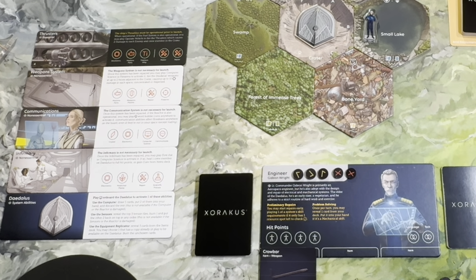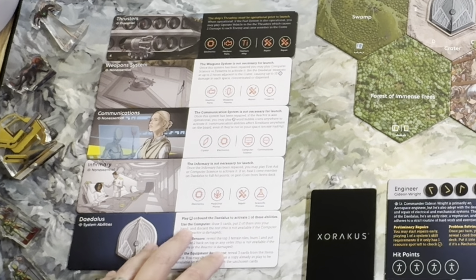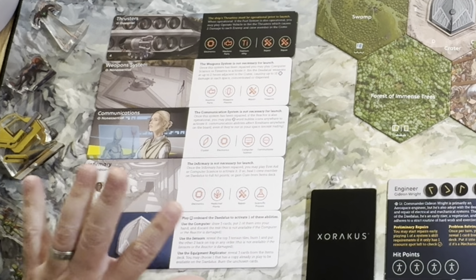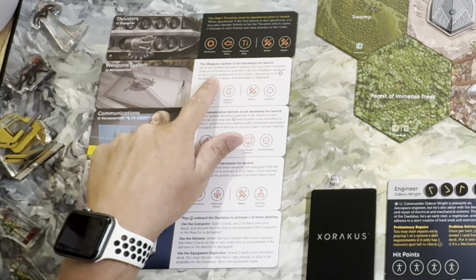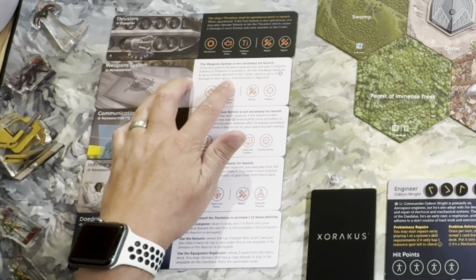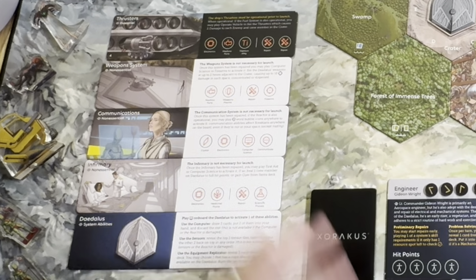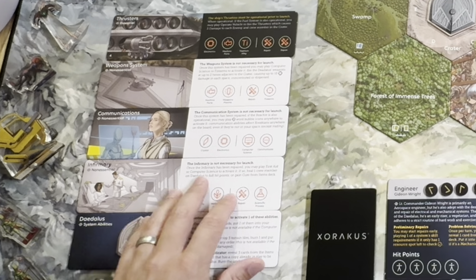You only ever have to fix the essential systems — the non-essential systems give you a bonus when completed but aren't required. Looking closer at the systems boards, there's always one for the Daedalus. It allows you to play the computer symbol, which you'll find on cards like Computer Science, to use the computer, sensors, or equipment replicator. If you fix the weapons system, once repaired you may play Computer Science or Firearms to fire the Daedalus weapons on up to two hexes adjacent to the crater, causing up to 10 range damage in each space.